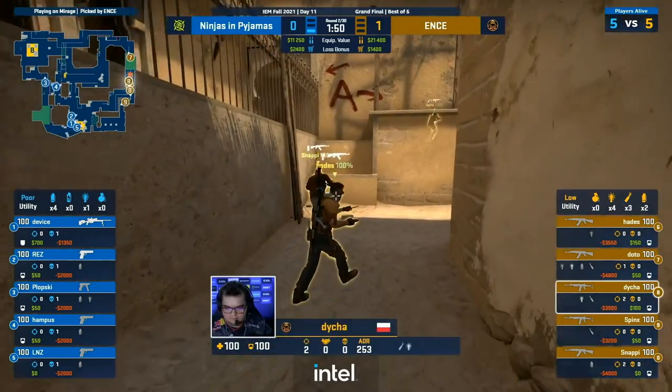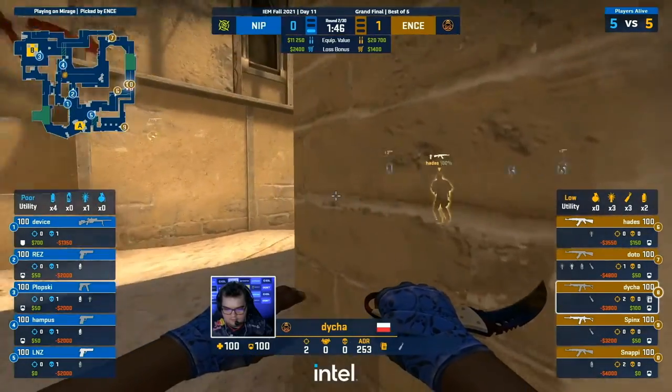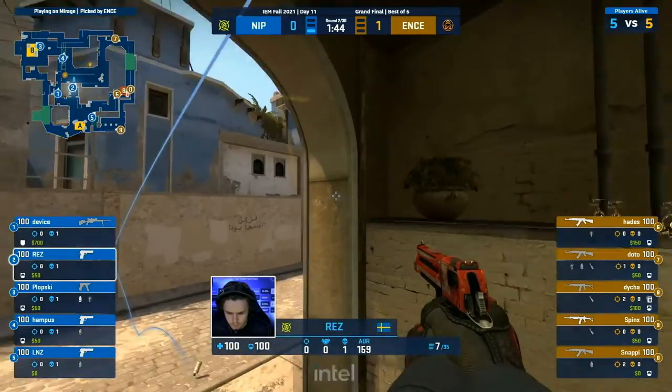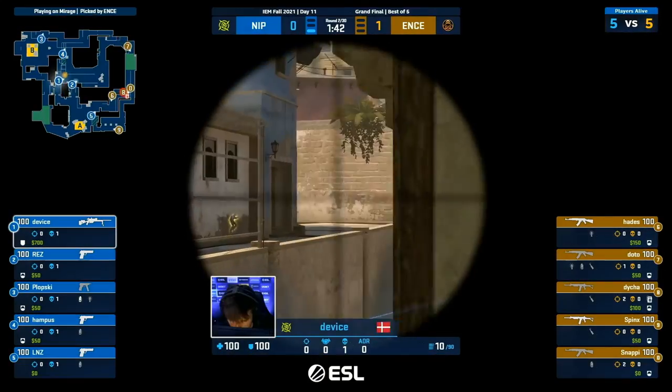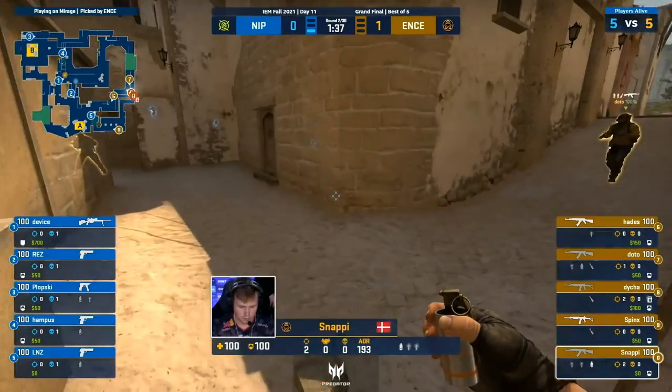Almost a full two sets of utility — they just threw out a couple already, sailing through the sky. You can see there on your mini-map, they will be indicated. And some CT util dropped as well. You're framing it in a positive light. The negative here is if they lose this force buy, all of that is going to get scooped on up.